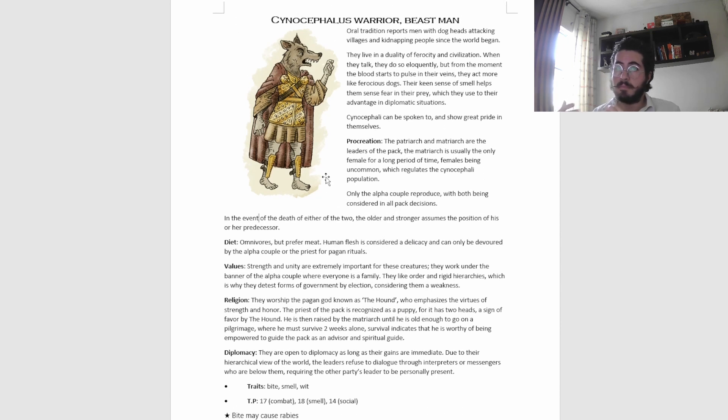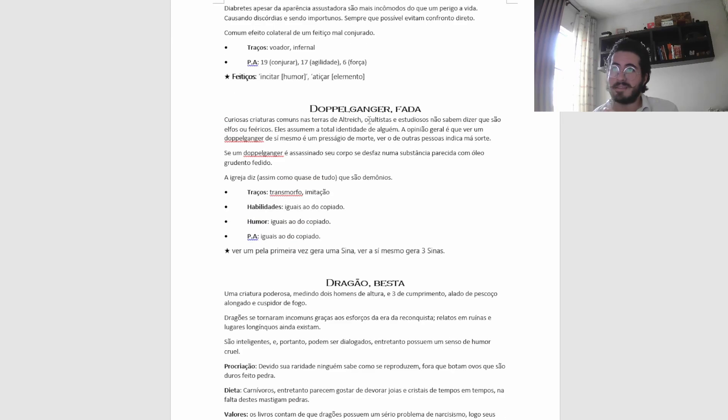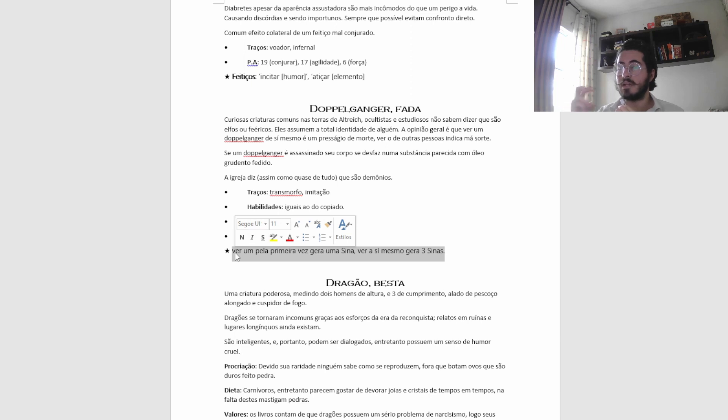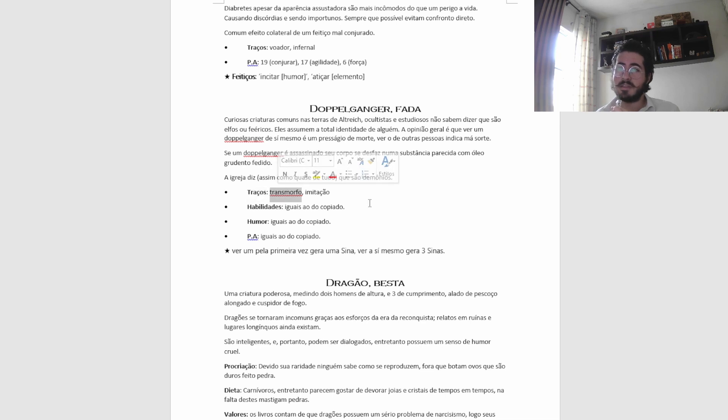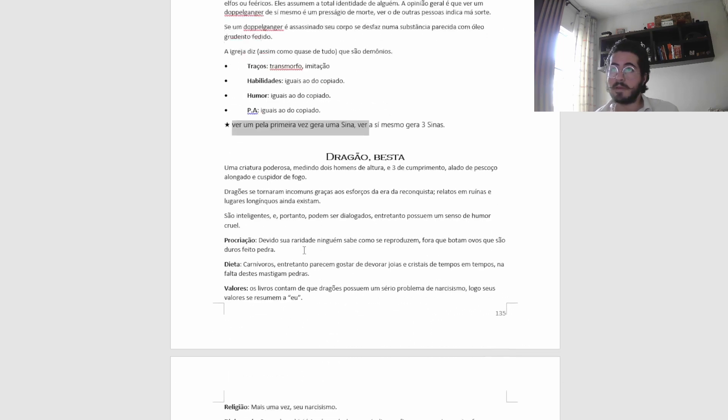These are creatures that I've personally put effort into designing, but if I get some other ones — yeah, like the doppelganger, I didn't change that much from the original. I guess the one single thing I put here that I actually like is: if you see your own doppelganger, you generate the Cena, which is like the bad luck thing. That's the only different thing. But again, I just have some bullet points here, some traits — like they can change themselves, they can copycat. In this case abilities the same as the copied person, and the same as the copied person. That's all you need to roleplay.